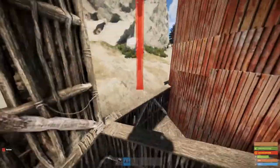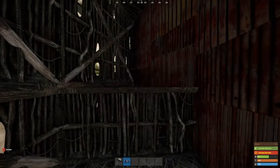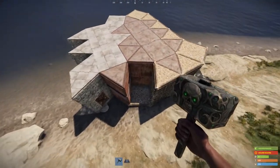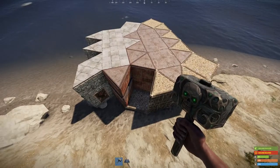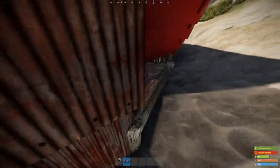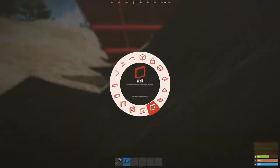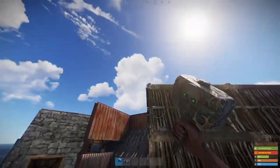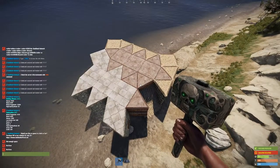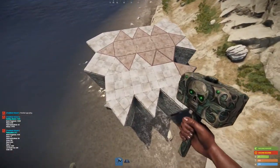Get it all honeycombed. This piece is kind of scuffed because it does have the shooting floor right beside it — we have to use a roof. Get it upgraded to stone. And there's the build costs so far.